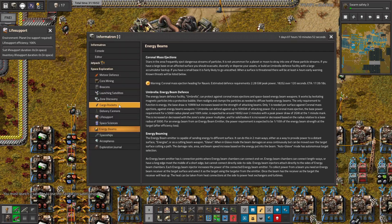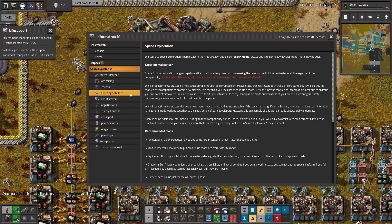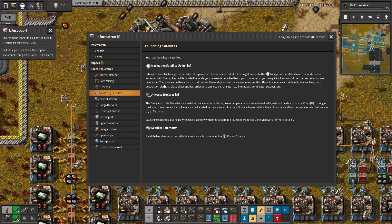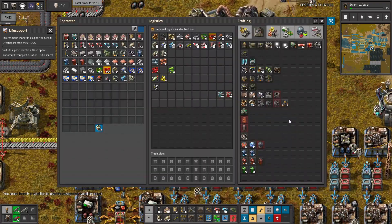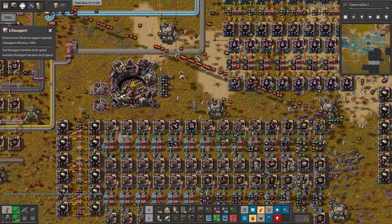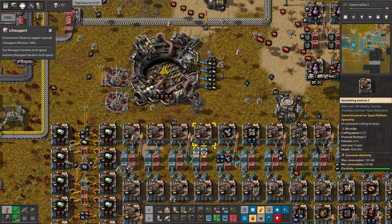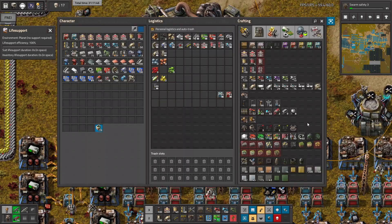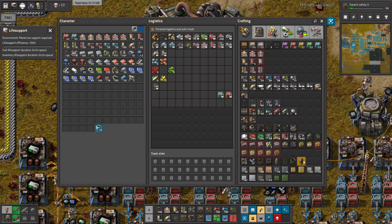I don't know which button I should press to look at the help. Okay, I found it — it's E or I. So what are we looking at? Console, space exploration, meteor beacons, launch satellite — okay, this one. I have zero satellites. Okay, good to know. Universe Explorer, satellite science — N key. Okay, I cannot press N key. So let's look at this rocket stuff. It's 50%.